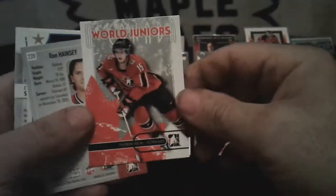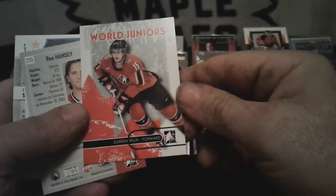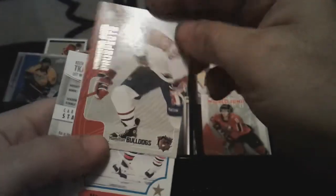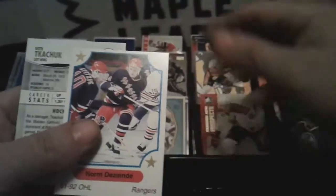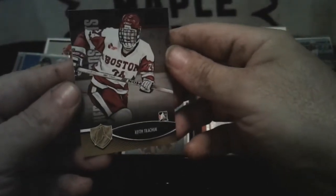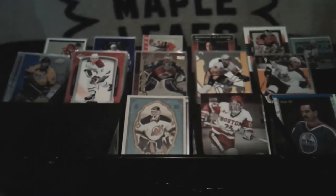Believe it or not these are from the dollar store. World Juniors Darren Helm — that is 2007 as well. Heroes and Prospects Ron Hansley — that might be worth something. Garbage card. And Keith Tkachuk — Hockey Hero, ITG. I'll see what they're worth later.